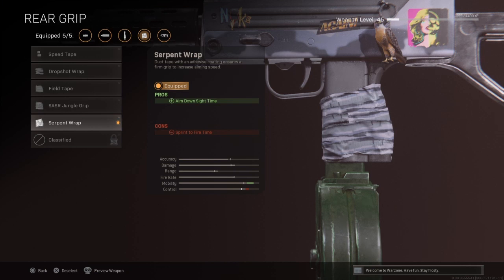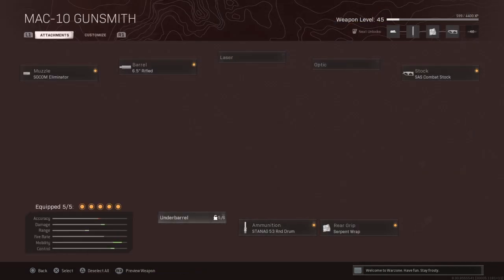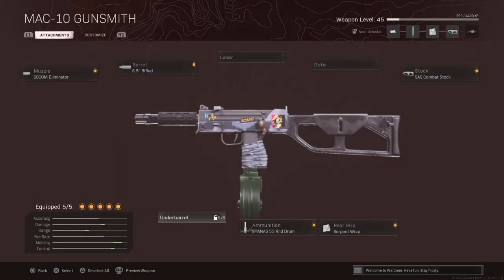Get the Serpent Wrap — it helps you with aim down sight time. And you gotta get the standard 53-round mag. That's it for the gun.